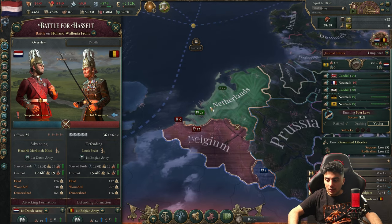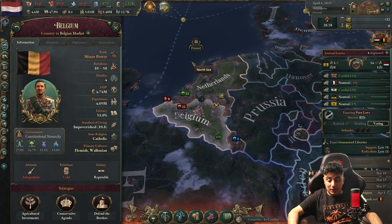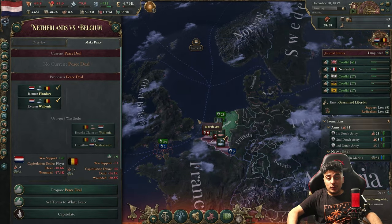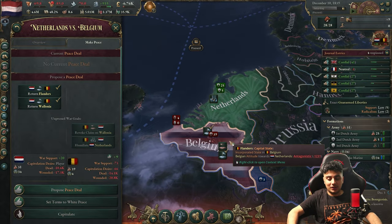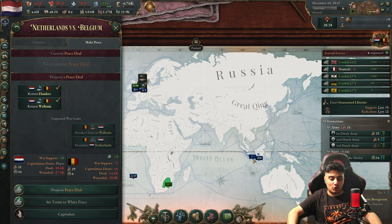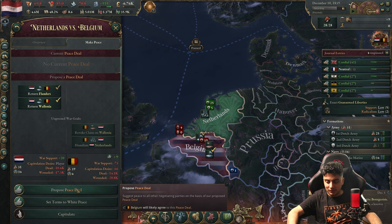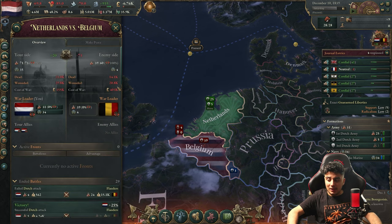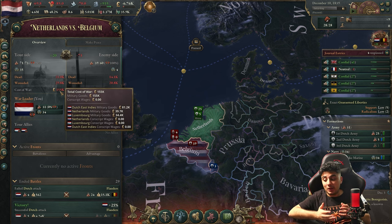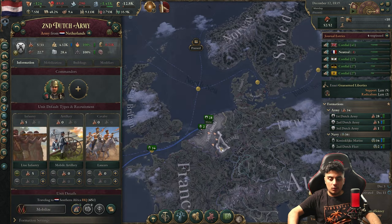I recruited more troops because the war might be a little tough since the AI built some troops and constructions. This was actually a very easy war — Dutch East Indies, our colony, helped us, and Luxembourg also really helped. Now we can do the peace deal. We didn't really lose too much, especially compared to Dutch East Indies who lost more than we did.